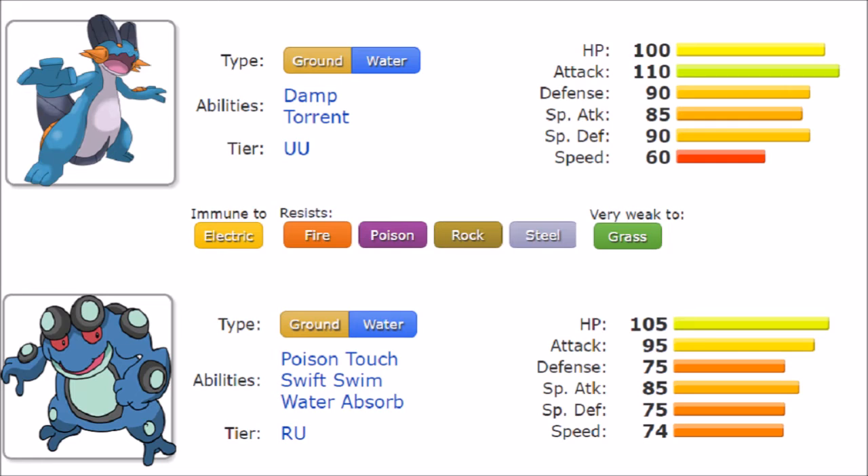The differences in their movepools aren't necessarily all that much. Swampert does get Ice Beam, which Seismitoad lacks — it only gets Icy Wind, which is clearly weaker. On the other side, Seismitoad gets Grass Knot, which, while it doesn't sound like the best move ever, could be useful against opposing defensive Water-types. Seismitoad also gets Drain Punch, while Swampert gets Superpower.